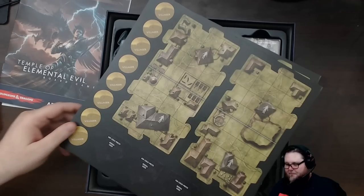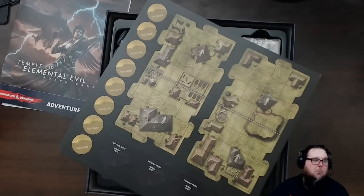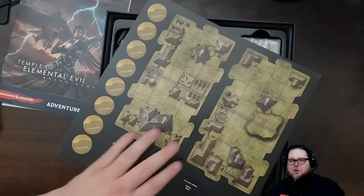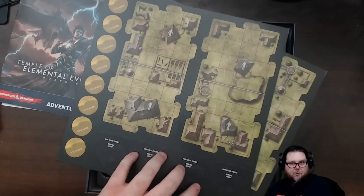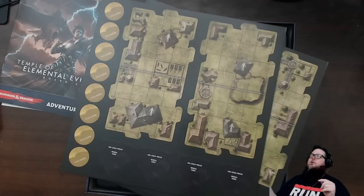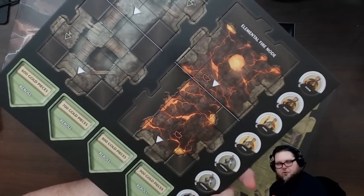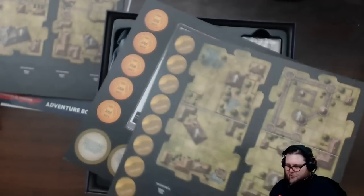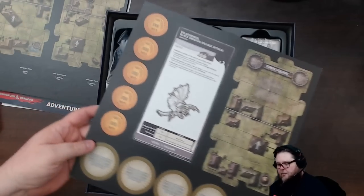Here are all kinds of villager tokens, but if you got minis, put the minis on there - that would look so much better. Here are gold pieces - gold pieces are new. I noticed gold pieces in the last game too. There should be like 13 sheets of tiles in here. Wow, a thousand gold! And these are all double-sided now - this is really nice.